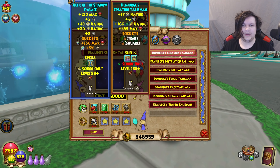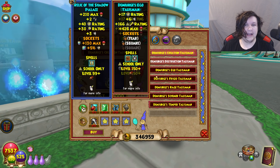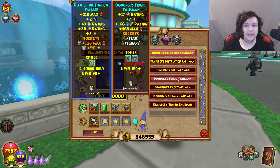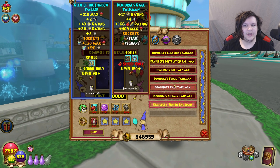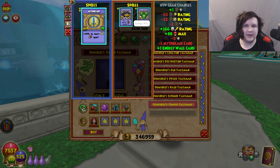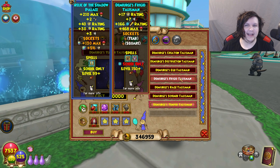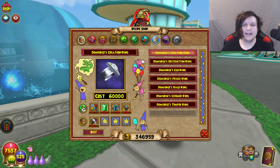Next up is the amulet, and I'm going to say the amulet is not worth upgrading for just about any school. You still want the Dragoon amulet — it's probably still better for nearly every school. It looks like they reworked the spells on it, but the resist just isn't good enough. The amulet just isn't worth upgrading from Dragoon.